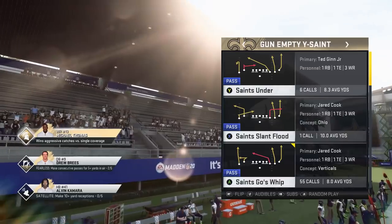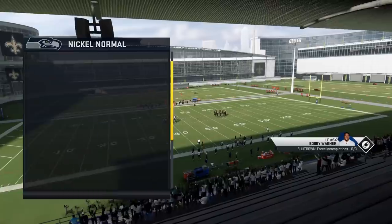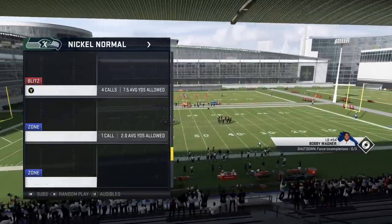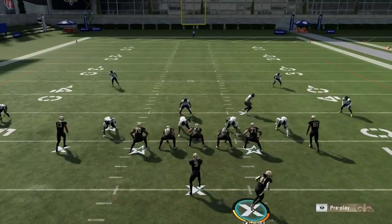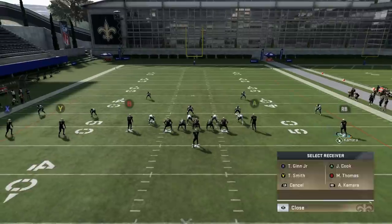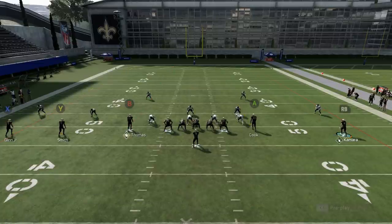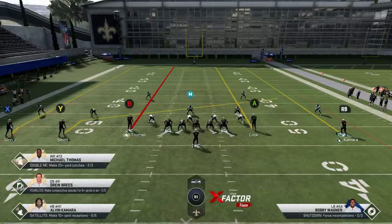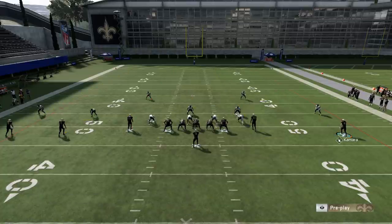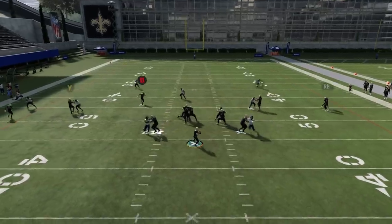Starting off I'm gonna pick the Saints Under because I think this is the best one right now. This is a Cover 2 and a Cover 3 one-play touchdown, and I'm gonna go over both in this video. If you watch my channel, you've seen me run this play. It's very simple — all I do is motion out the running back and basically put everybody on streaks. If you stretch it out like this against a Cover 2 or even a Cover 3, this is a home run against Cover 3. You're gonna score either on the inside or the outside.